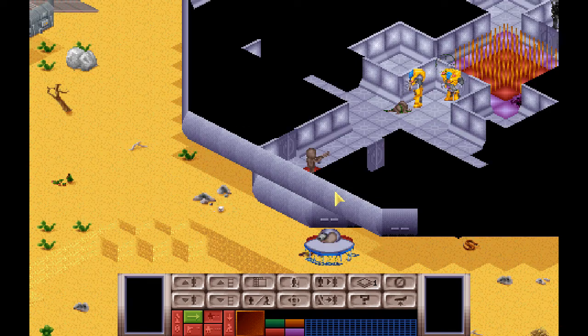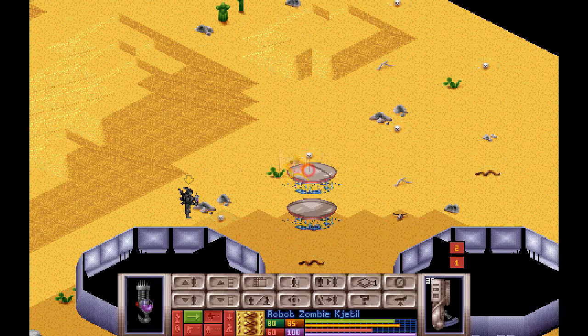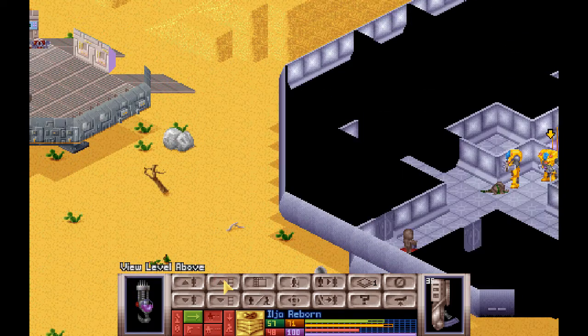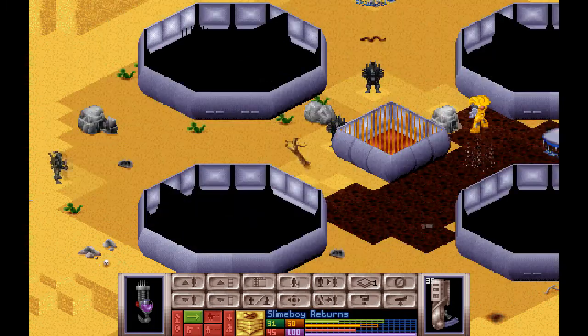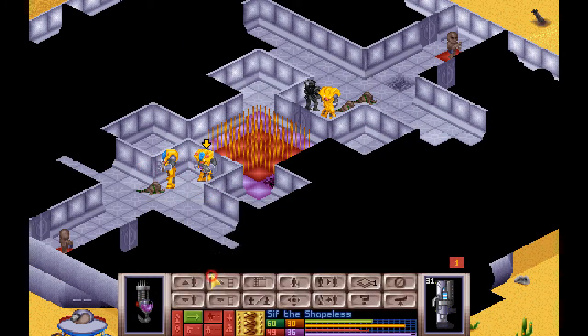That was a flicker of movement - that might have been why. Mind control, mind control, mind control. Good, so that works. There is no kill like overkill. Slime Boy, you can probably help out with guard duties actually. Back up top - let's have Sif. Oh, Sif has been wounded.